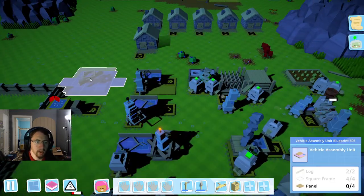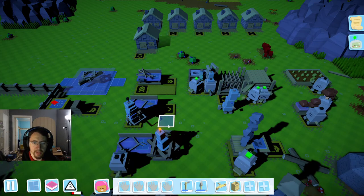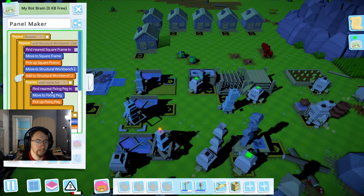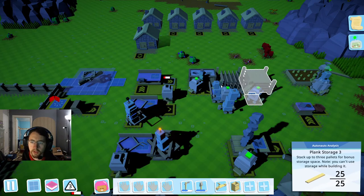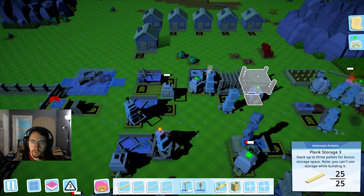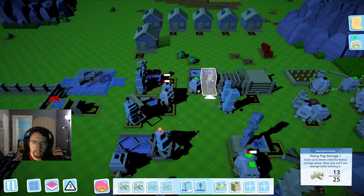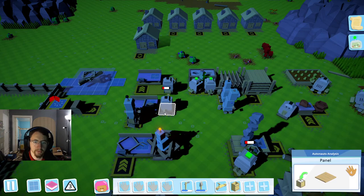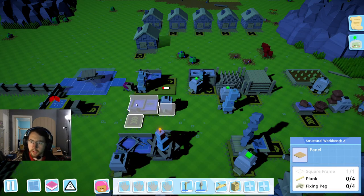In order for this to continue we're going to need some more panels over there, planks from right here, and some fixing pegs. I think he's stuck — he's grabbing a square frame and moving it over there. So I'm going to go ahead and build, get this one unstuck, add that in here, and that should fix the problem with that one. I'll add that over here and it should work perfectly now.